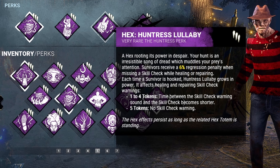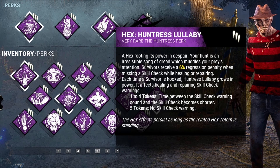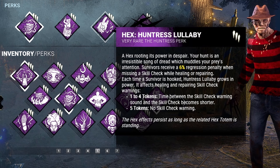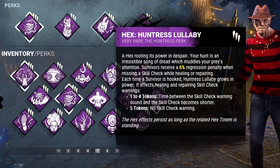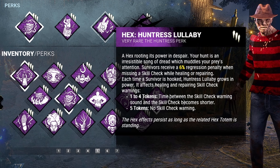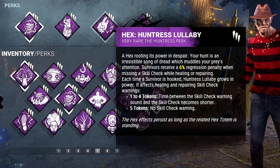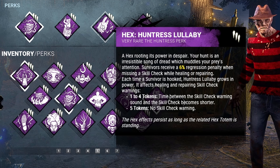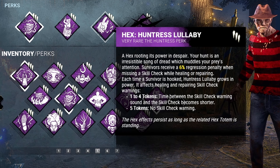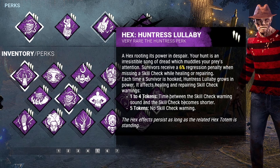For our third perk, we're bringing out Hex Huntress Lullaby. Survivors will receive an additional 6% regression penalty when missing a skill check while healing or repairing, and each time a survivor is hooked, gain a token. From 1 to 4 tokens, the time between the skill check warning sound and the actual skill check becomes shorter, and at 5 tokens, there will be no skill check warning. This should prompt a lot more missed skill checks.